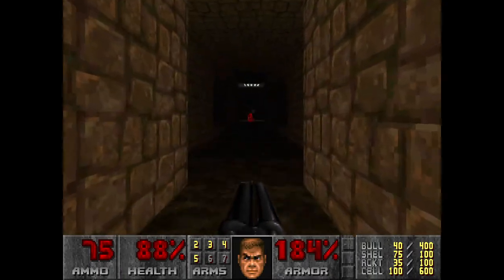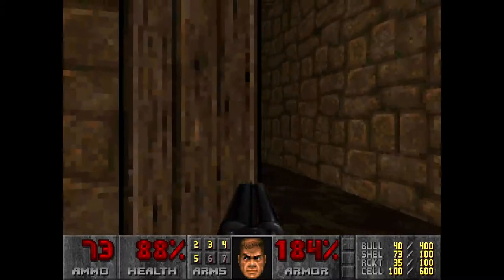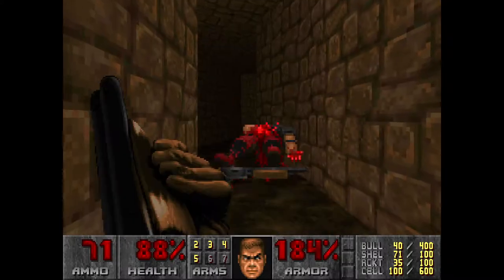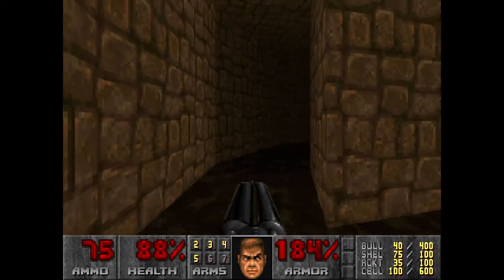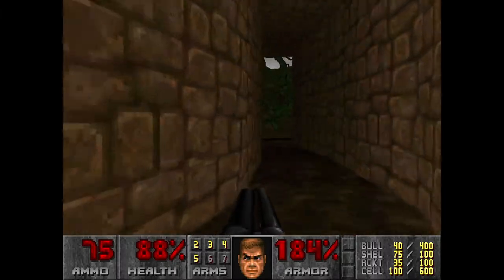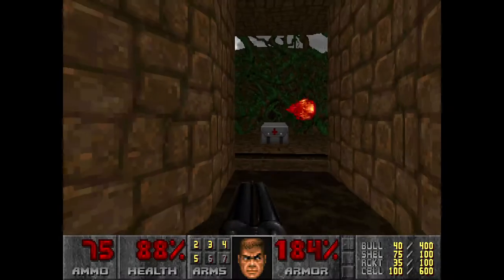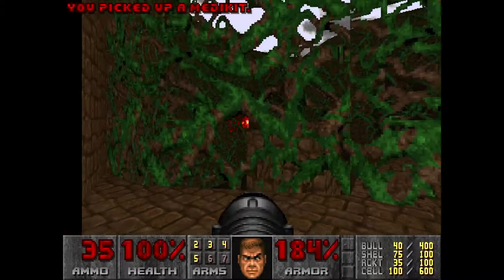They don't seem to have any keys or anything, but it looks like we're going to find one now. Of course I've set off an arch-vile — just go looking for it before it causes any trouble. There's some kind of collision thing going on. I'll pick that up in a bit.